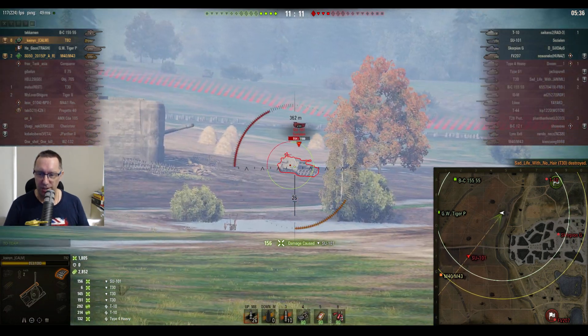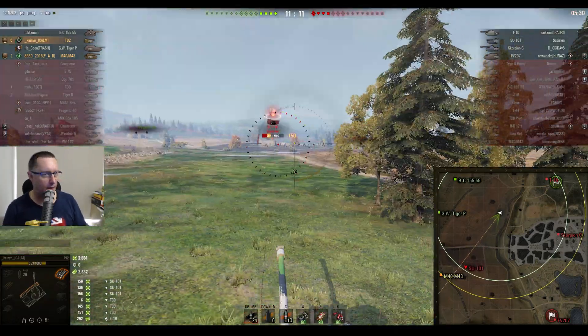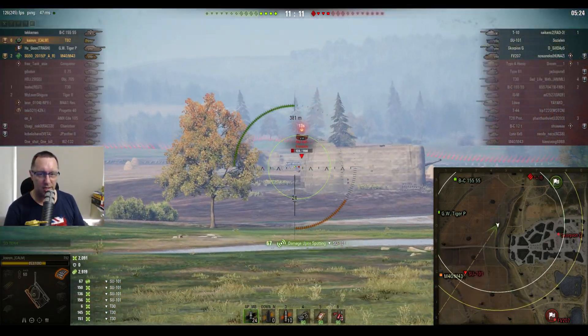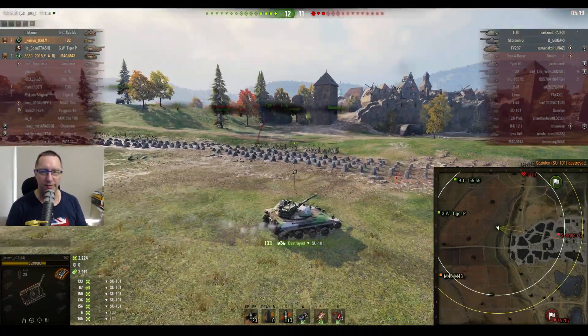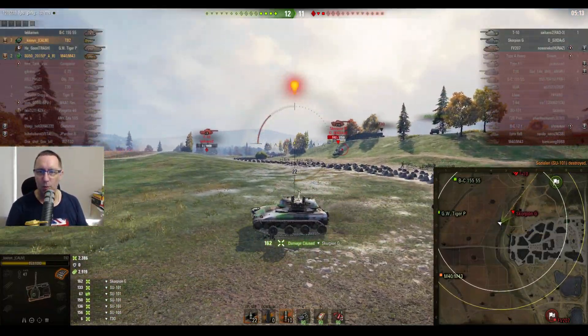Kanyan showing great map awareness — he can see the SU-101 is charging towards his platoon mate Doug in the M40/M43. Doug's still on full health. Somebody has stunned the SU-101, and Kanyan wants to kill him. He's on 133 hit points — there's kill number seven. Now they're ahead: 12-11. Three artilleries and Kanyan up against a heavy, a TD, and one artillery piece.